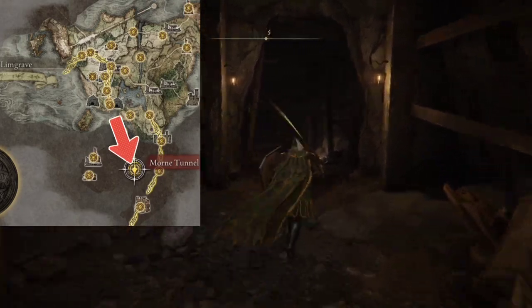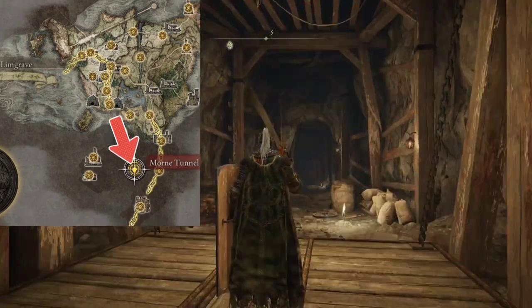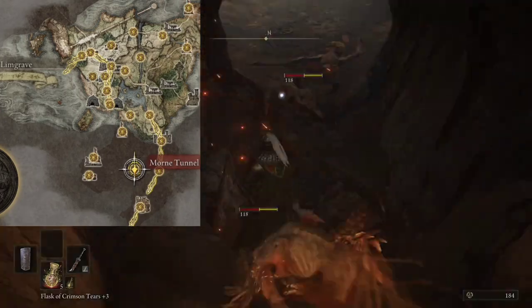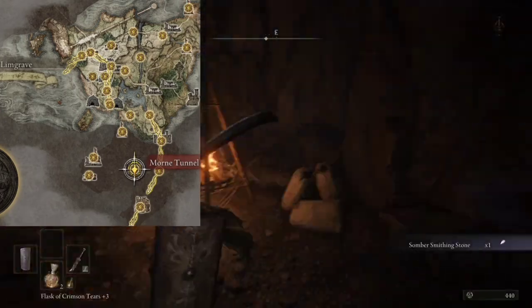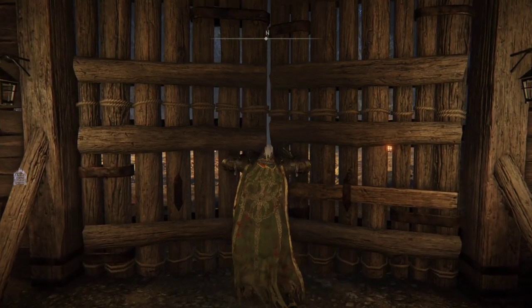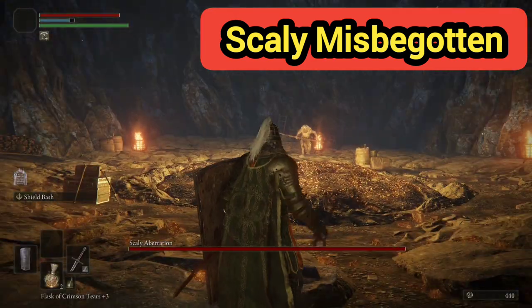Mourn Tunnel is south of where we start on the map in Limgrave, and you're going to have to go all the way to the bottom. You don't have to fight every enemy in there, but once you get to the very bottom there are going to be doors you can open and a boss you can fight, known as the Scaly Misbegotten.